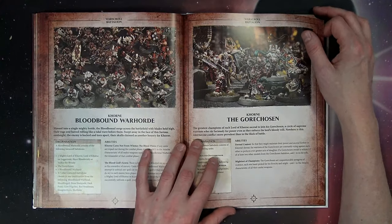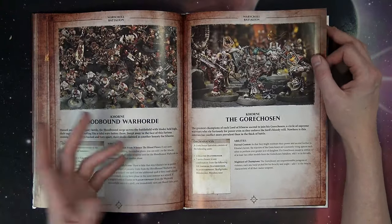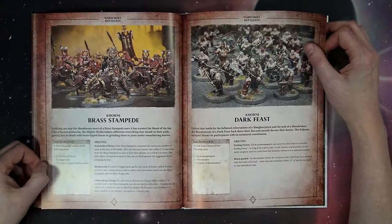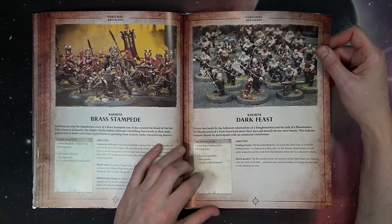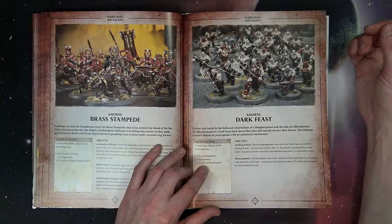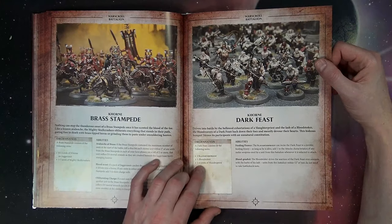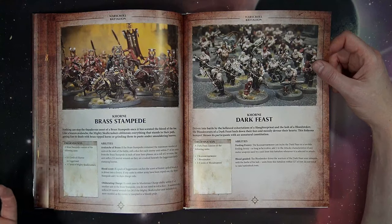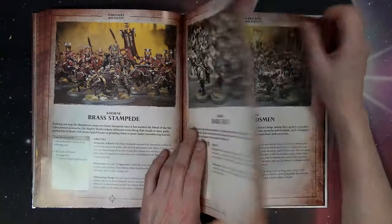On the mortal side, most of these are ported directly over from the Bloodbound book with a few tweaks. The one you need to be aware of is the Dark Feast. You've got the Bloodstoker — which helps you get across the table, been around for two years — the Slaughter Priest who can now do the brand-new Blessings of Khorne, and three to six units of Bloodreavers. If your Slaughter Priest from this unit is still alive, you can trigger the Dark Feast: Terrible Feeding Frenzy adds plus one attack to any melee weapons used by a unit in this battalion whenever it is selected to attack.